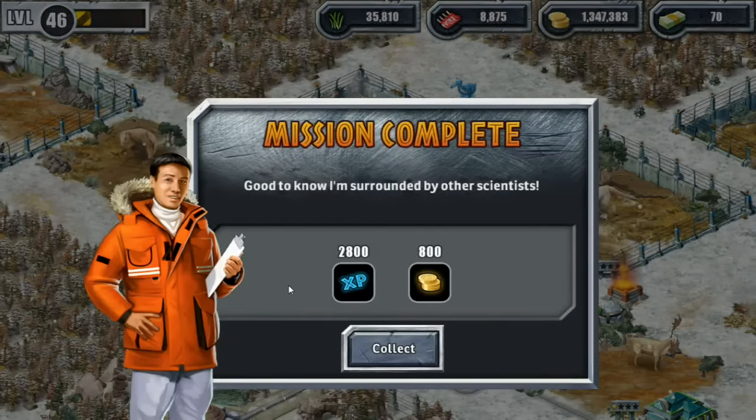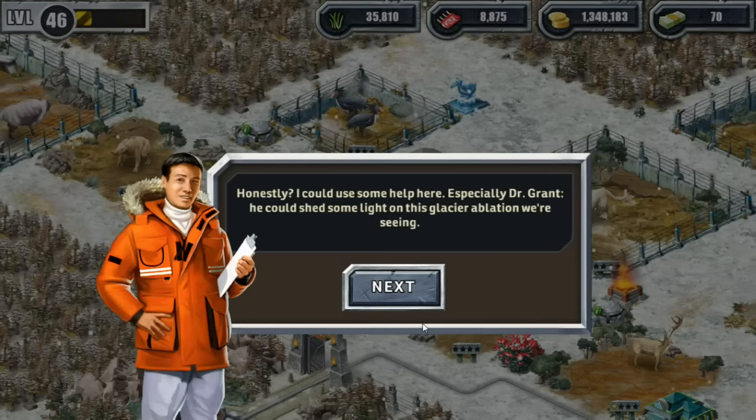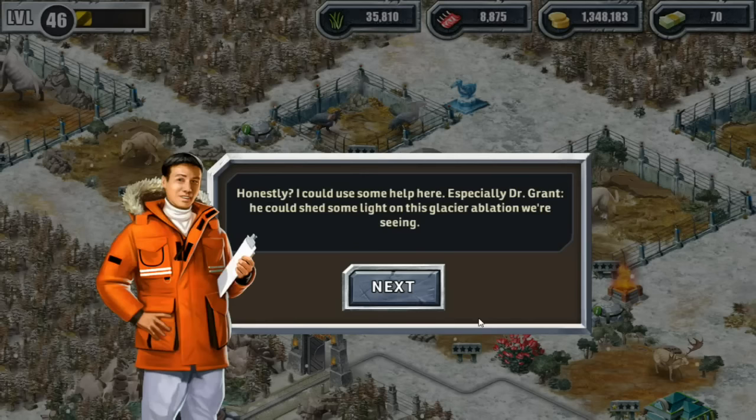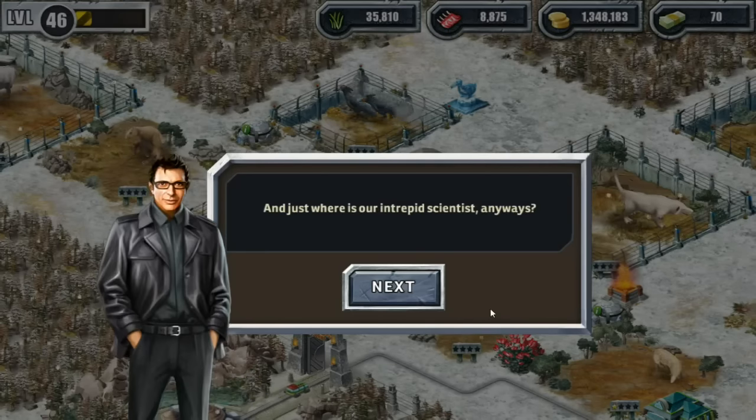Mission complete! I'm surrounded by other scientists of course. How are things, Dr. Wu? Honestly, I could use some help here — especially Dr. Grant. He could shed some light on this glacial ablation we're seeing. Just where is our intrepid scientist anyway?